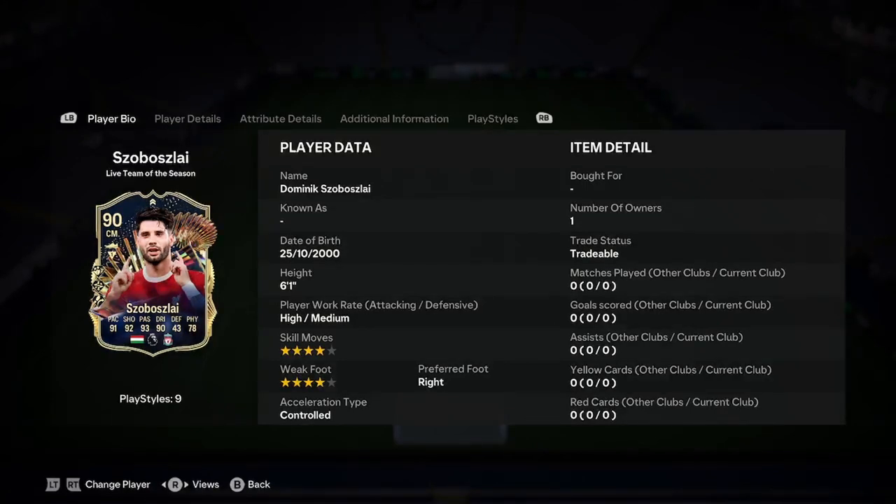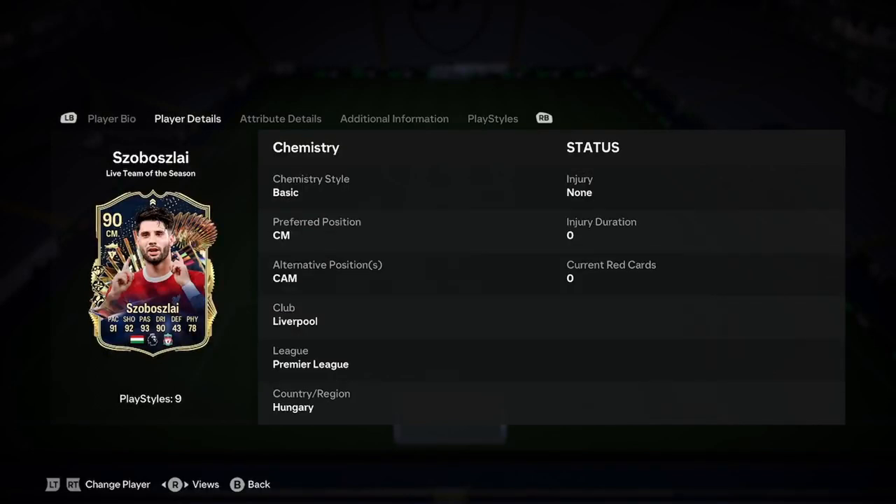Alright boys, so today I'll be doing a player analysis on the new Dominic Szoboszlai Live Team of the Season card. So let's actually have a look at what he is looking like here. He was born in 2000, he's 6'1", high/medium, 4-star, 4-star, right foot and controlled.